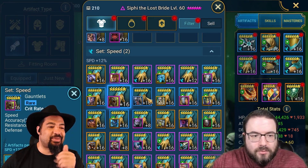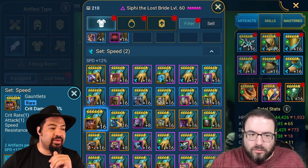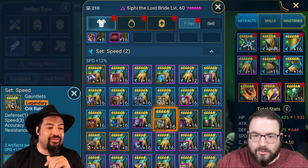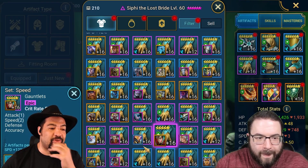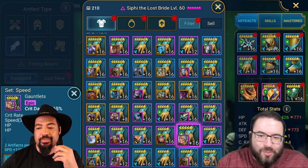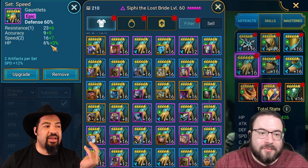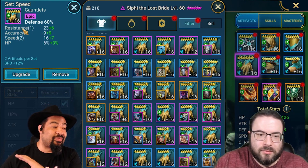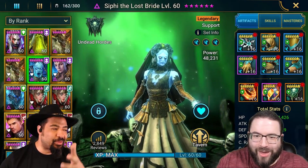I have crit rate gloves with 18 speed I can glyph up, crit damage with 21 speed, and a crit rate with 19 speed to glyph up as well. I also have a crit rate with 20 speed already glyphed. The crit damage piece was plus one speed — not worth it. What I have right now is 23 speed glyphed defense percentage gloves which help her stay alive. She'll often survive even if the rest of my team gets wiped, stay alive, revive Arbiter who revives everybody else.